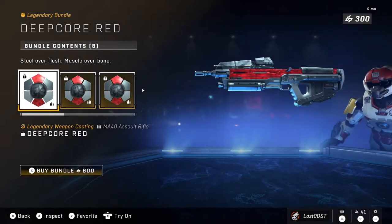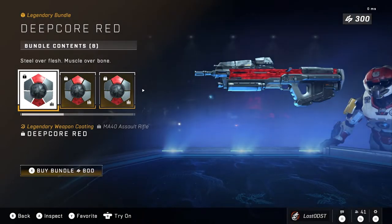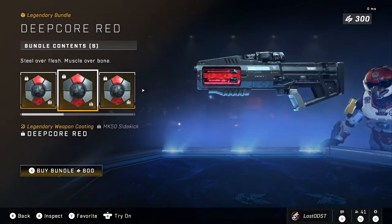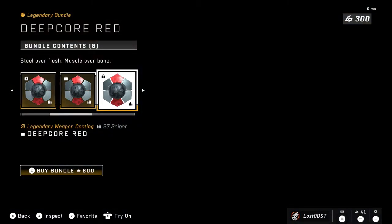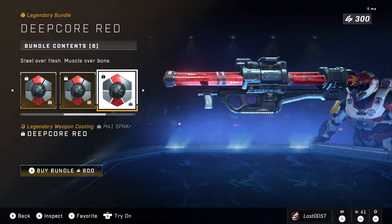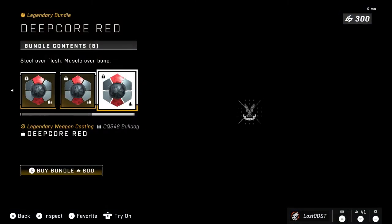Moving on, we've got Deep Core Red, which is definitely a fair bundle at 800 credits. This is like the first camo coating we've ever gotten — it's a camo red with black, really cool looking. You get it on the AR, Hydra, Sidekick, BR, Sniper, Spanker, Rocket Launcher, Commando, and Bulldog. It seems like you get it on all weapons, and at 800 credits I think this one's fair.